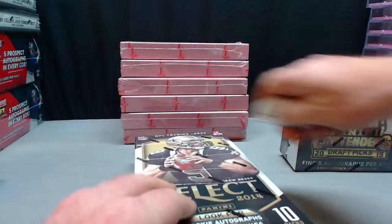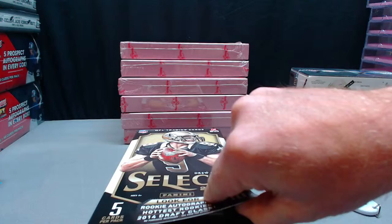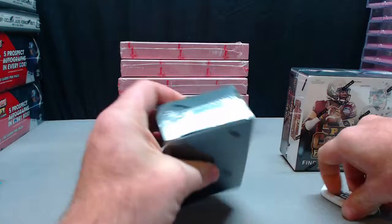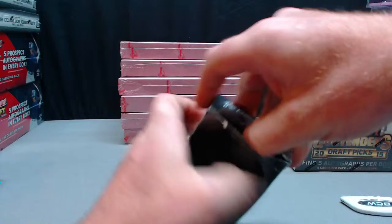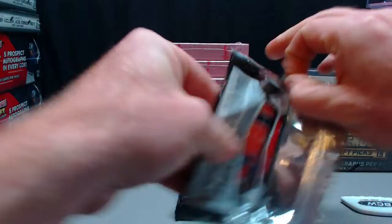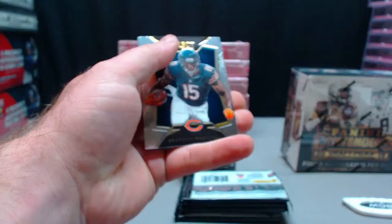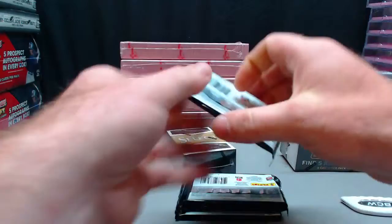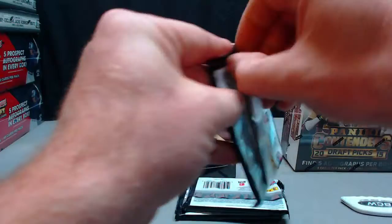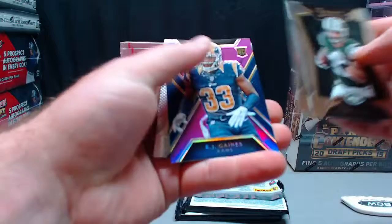I'll do Select now. Purple Eli Manning, 16 out of 25 — the Manning is for AOB. Big card. Juwan James, Greg Jennings. EJ Gaines purple rookie, numbered to 199.